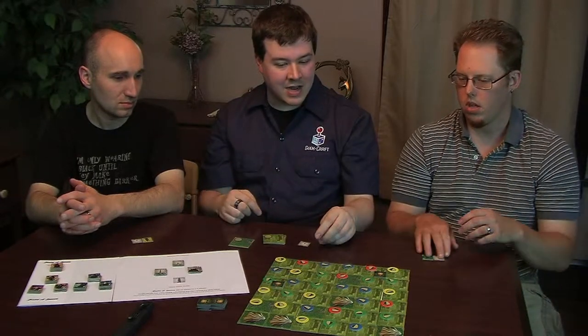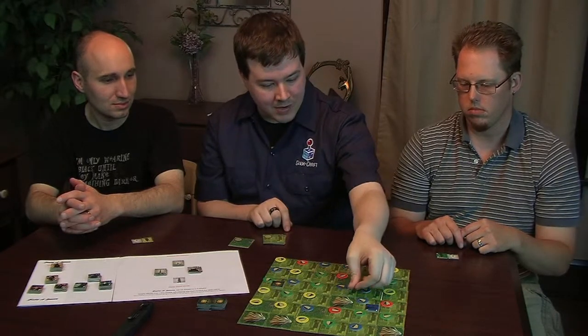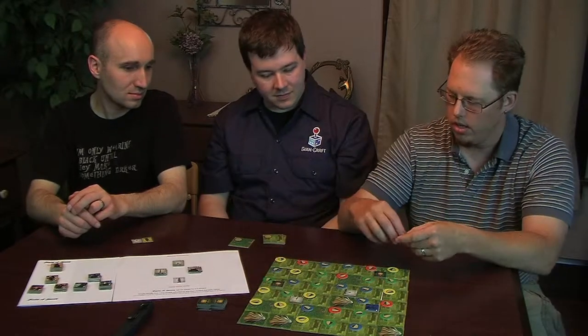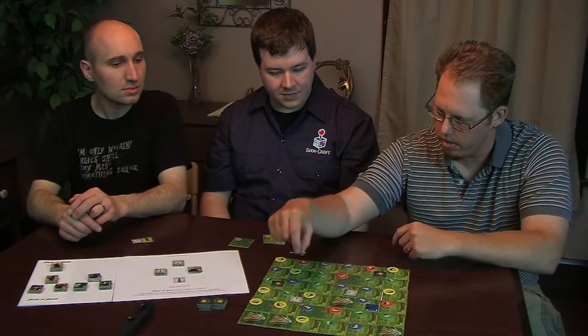I go first because I have the largest area of influence. I'm going to put my leader there and my tower here, and then it goes clockwise. I'm going to put my tower in this area over here, and the leader is going to go nearby. And then Jim is going to stay in the corner and try to hide from the plague.